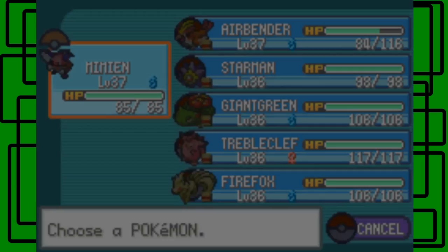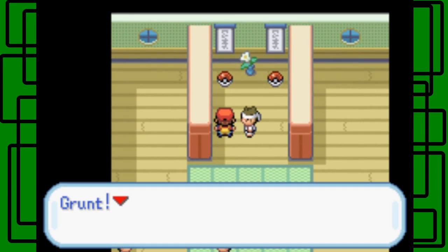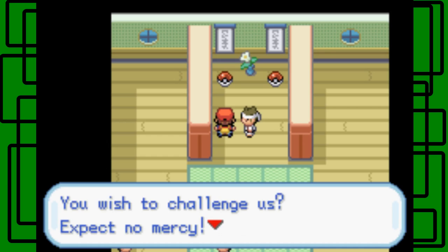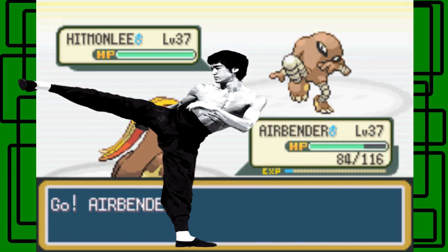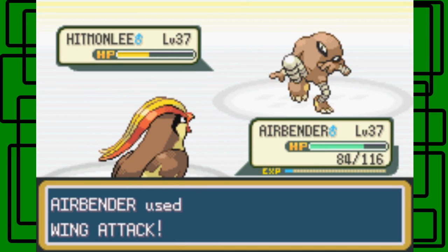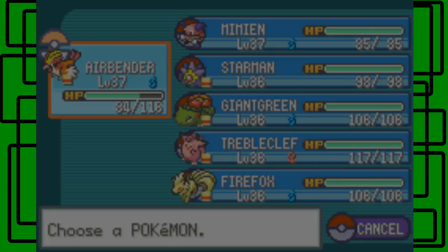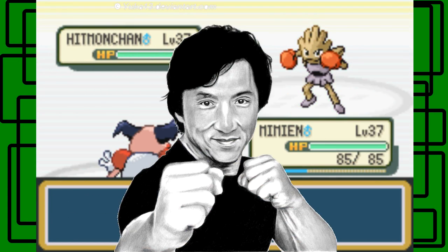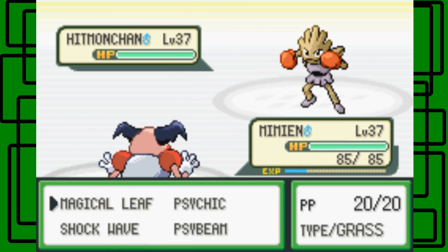Now all that's left is the master. Let's talk to him. He says grunt — I am the karate master, I am the leader here, you wish to challenge me? Expect no mercy! I beat all your students in like five minutes or less. He starts off with a Hitmonlee level 37. Let's go with Wing Attack — one-hit KO, nice. Then there's a Hitmonchan. I'll switch to my other Pokemon. Hitmonchan is clearly a reference to Jackie Chan and Hitmonlee is a reference to Bruce Lee — they're both fighters in martial arts, pretty cool.